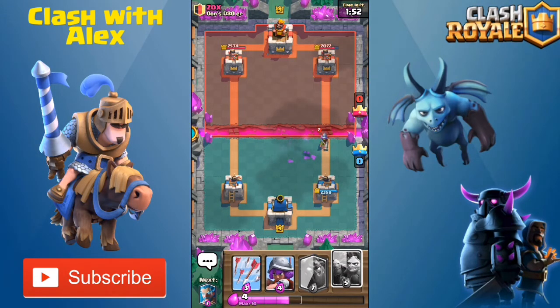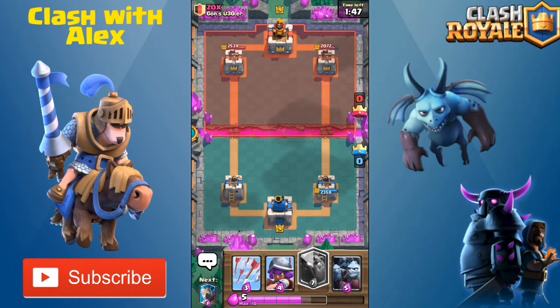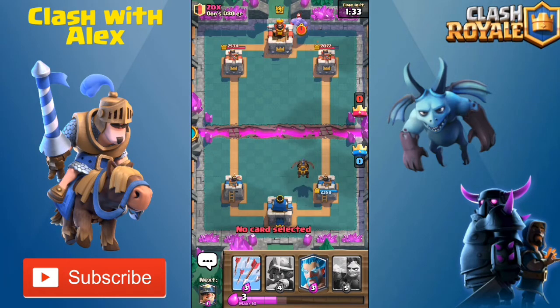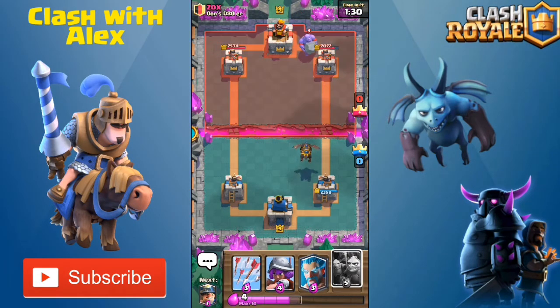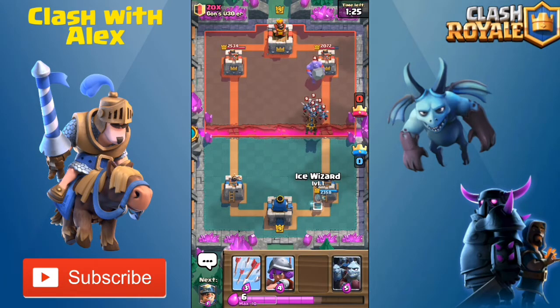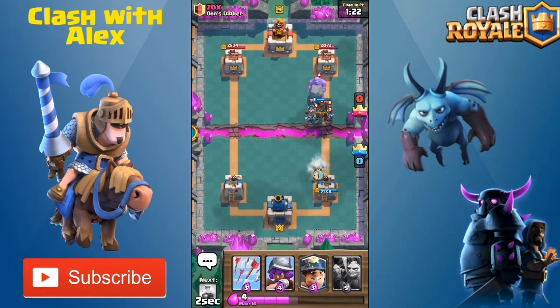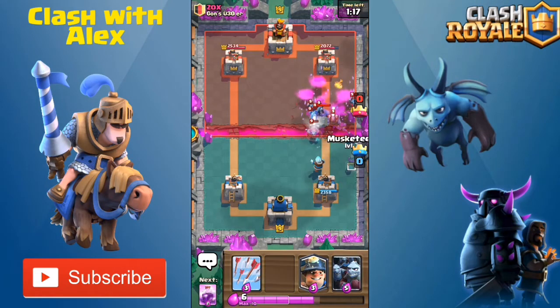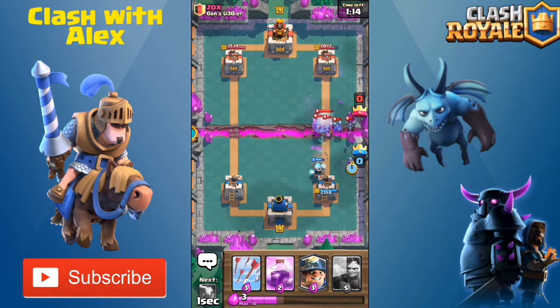He has a hog rider so let's put down an inferno tower — that crushes the push really well. His musketeer only got one shot in. My plan is to put down a lava hound, then a minion horde and a rage spell. I'll wait until 10 elixir — oh I didn't mean to put that there, that was a misclick. He does have a level 4 bowler coming at us. I'm holding my arrows in case he has a skeleton army.